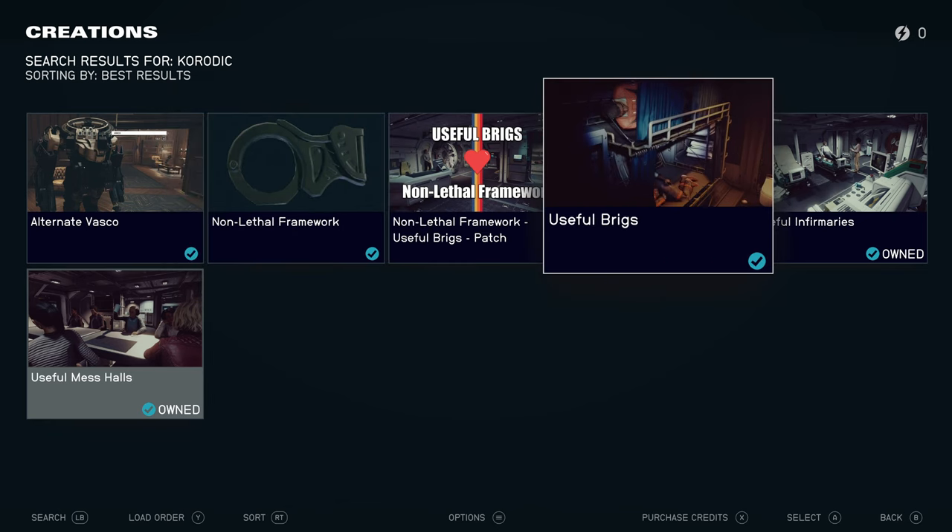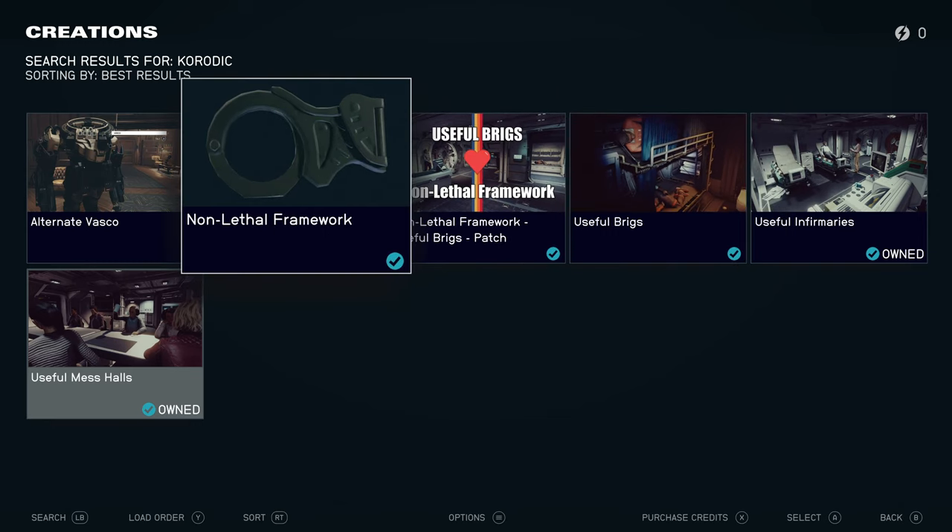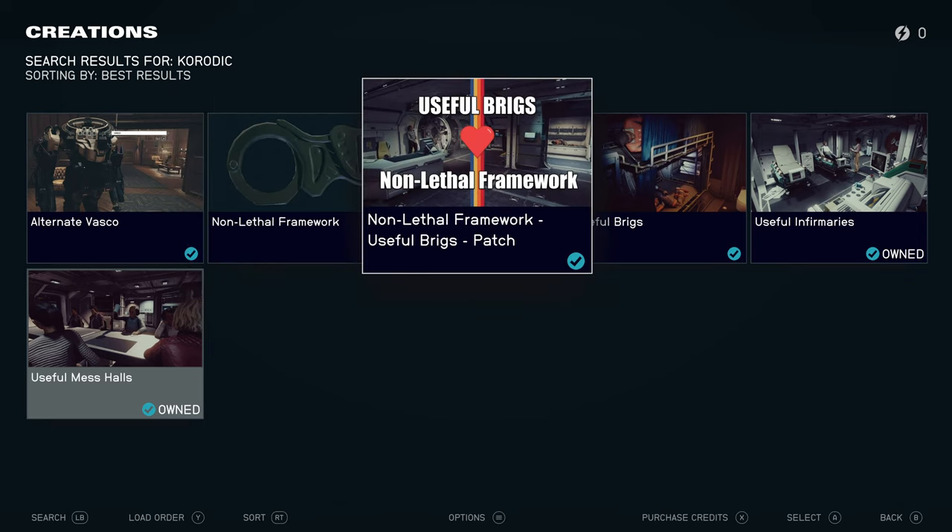We're going to be checking out Useful Briggs and the Non-Lethal Framework. Useful Briggs is kind of in line with Useful Vermeries and Useful Metals — it opts to basically make Briggs useful, so you can put people in them and basically sell criminals. The Non-Lethal Framework makes it so that when you knock someone out, you have the option to restrain them, and when you restrain them, you can tell them to follow you and stuff. We're also going to be using the Non-Lethal Framework patch for Useful Briggs.